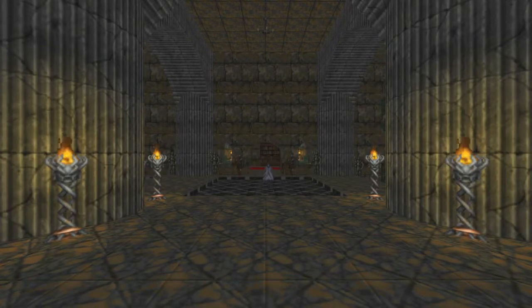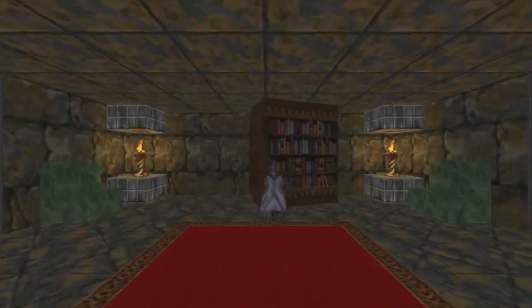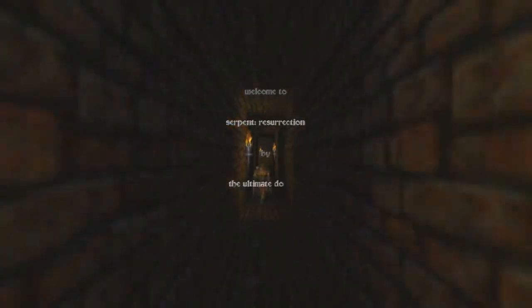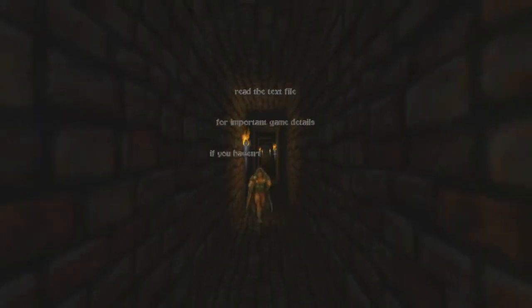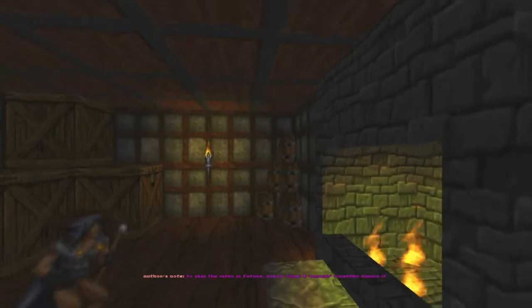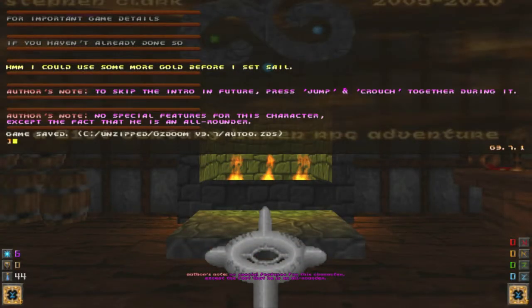Starting this Let's Play, I'm going to begin using a lot of strategies. Welcome to Serpent Resurrection by the Ultimate Doomer. Read the text file for important gameplay details if you haven't already done so. I could use some more gold before I set sail. To skip the intro, press jump and crouch together.